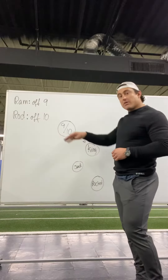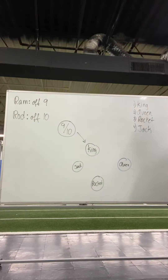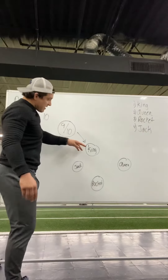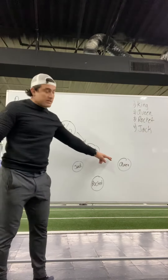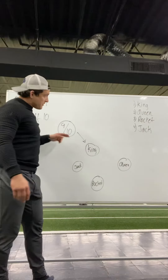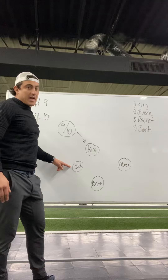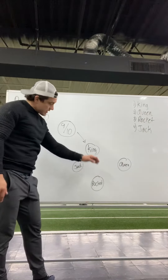Here is nine or ten — regardless of whether it's a ram or a rod call, we have four positions: king, queen, rocket, and jack. King is the first person there working our way around — that's the one who's getting the ball. Second is the queen. Third person there is the rocket. Fourth person there is the jack. King, queen, rocket, jack.